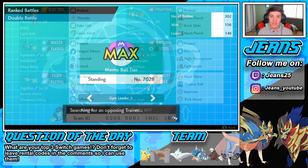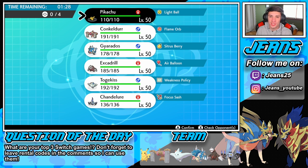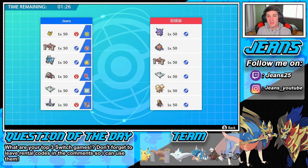We're currently sitting at rank 7000 on the leaderboards right now, which isn't too bad but isn't too great either. I really want to push to top 1000 in the next season — I was so close this time, like rank 1100, but then we just started losing. We're hopping into match number one right here.